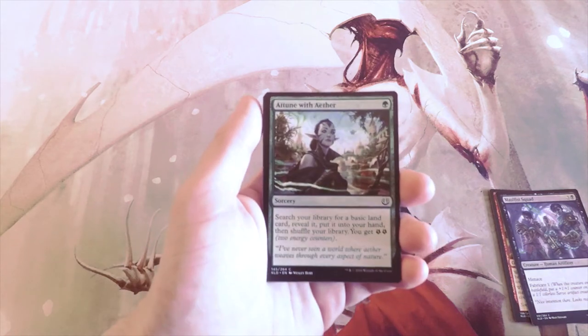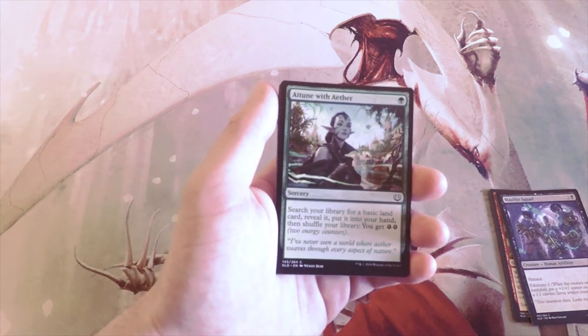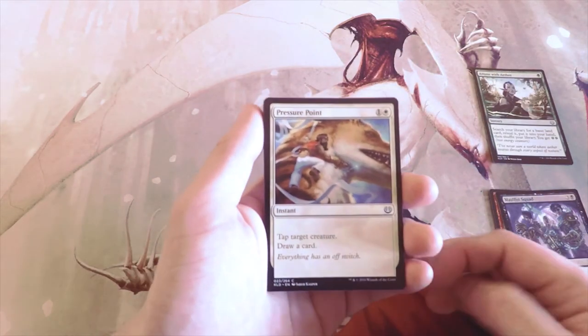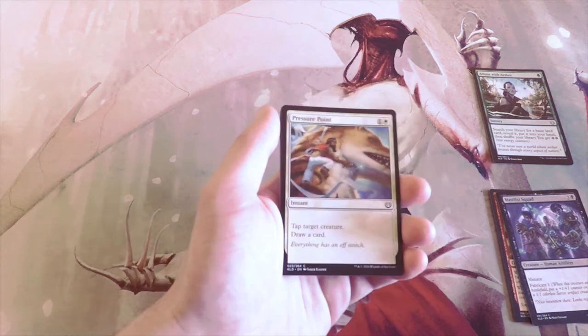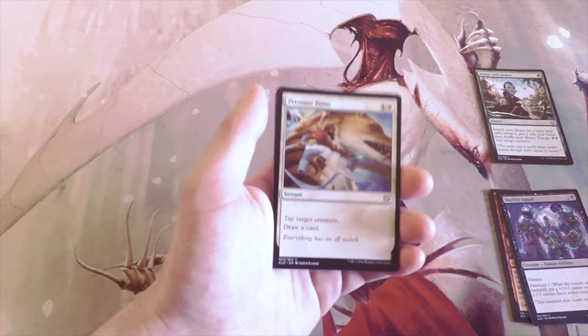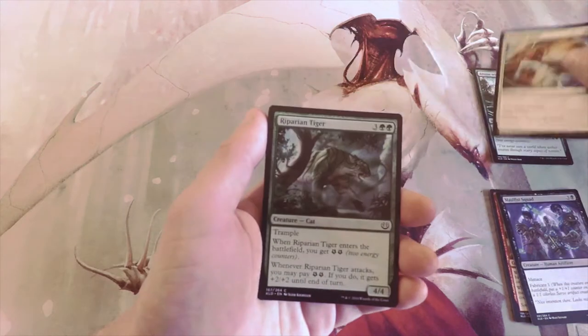Attune with Aether is a great card — lets you search out a basic land and you get two energy for one green. Definitely not going to be a first pick but not a bad card. Pressure Point taps a target creature and draws a card; it's an instant for one and a white. I don't really like this — it's a very defensive combat trick, and while that's not terrible, it doesn't really help you in your game plan that much.